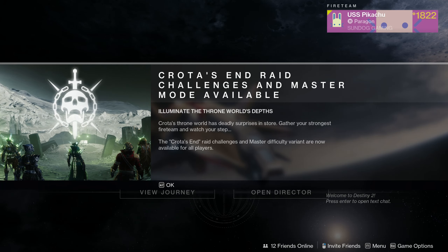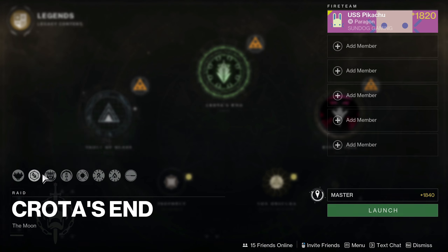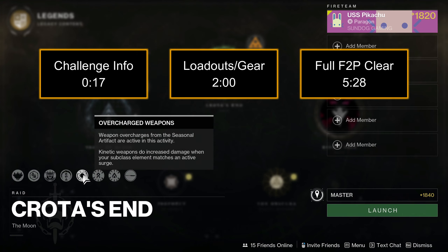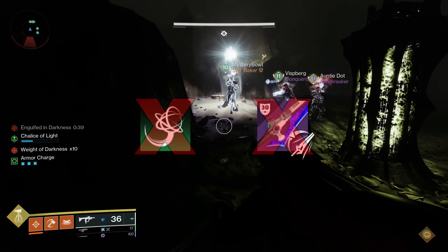With the launch of Master Crota's End, the encounter weekly challenges are now active. Complete them on Normal Mode for an extra pinnacle, or complete on Master for a random Adept Raid Weapon. These challenge guides will break everything down and give recommendations for all players, not just the use Strand and Eager Edge advice you might have seen.